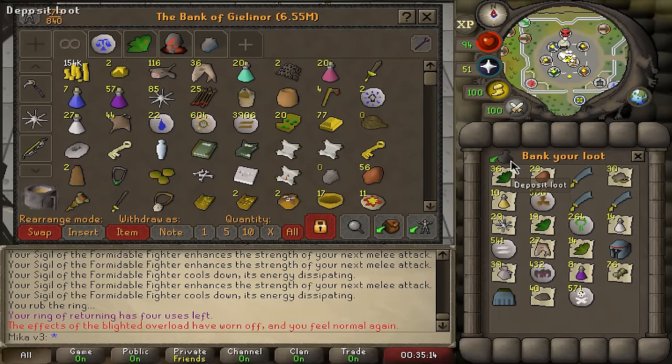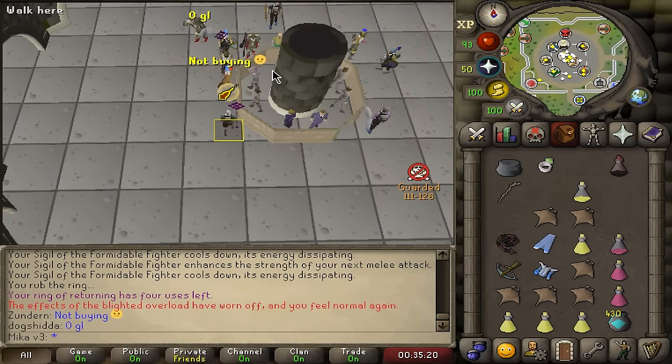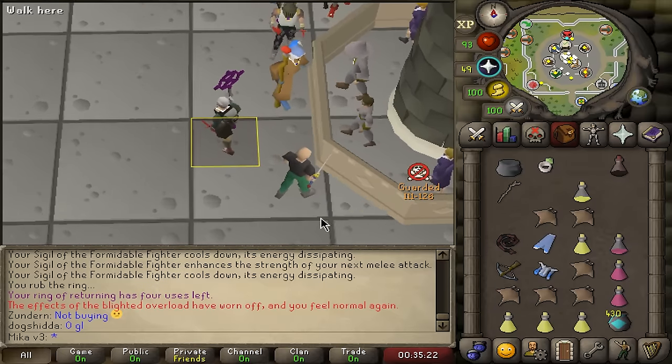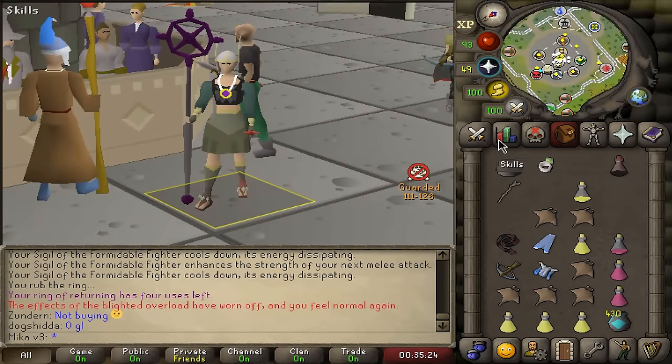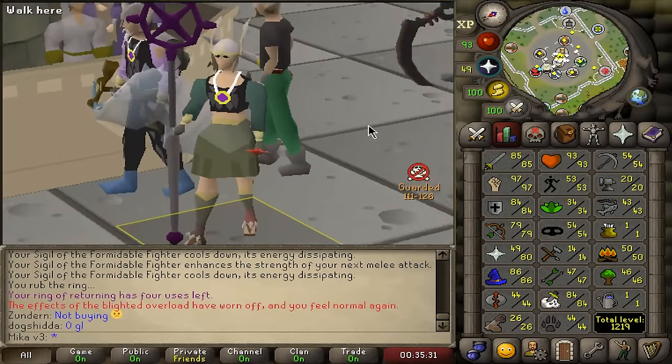I am sorted. If I ever die, I can rebuild so quickly right now. That's perfect. Let's go ahead and continue with our kurask task, which is what we got yesterday, and it is time to finish 85 Slayer and start printing some money. Let's get it done.